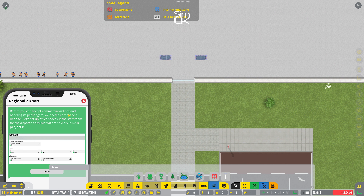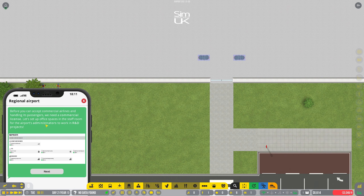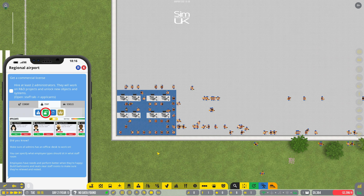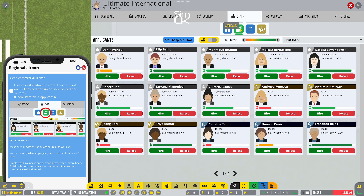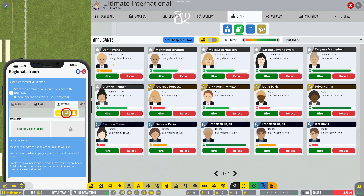Before you can accept commercial airlines and handle passengers, we need a commercial license. Let's set up office spaces in the staff room for the airport's administrators to work on R&D projects. Hire at least two administrators — they will work on R&D projects and unlock new objects and systems. So go to Staff, go to Applicants, and we want two administrators. 34 an hour — gosh — but you're really good so we'll take you on.